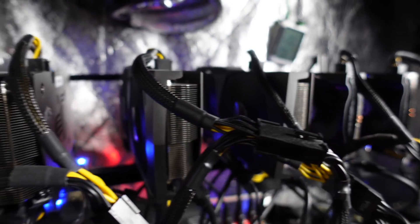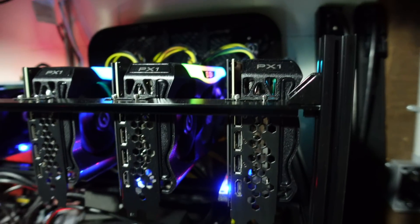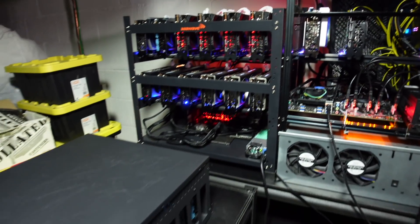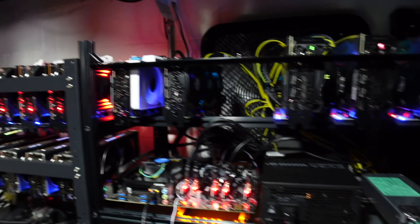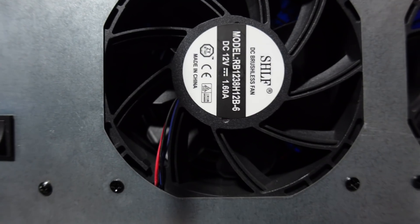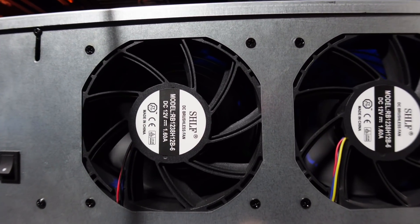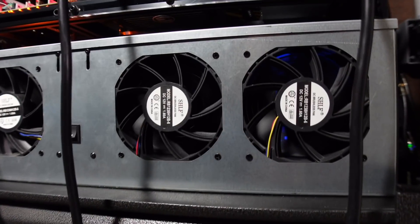3060s up here — that's a pretty newer rig, they're looking good. 3080 Tis — those should be okay, I just built this one recently. Those are 6600s and XTs, those should be good. Now the Crypto Caverns case — I know this fan is dead. And I know there's a 580 in there that's not working. Oh, I just fixed that fan. There's a 580 in there that's not working, so we're going to have to take a look at that too.